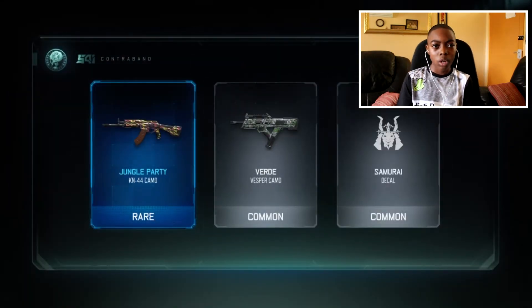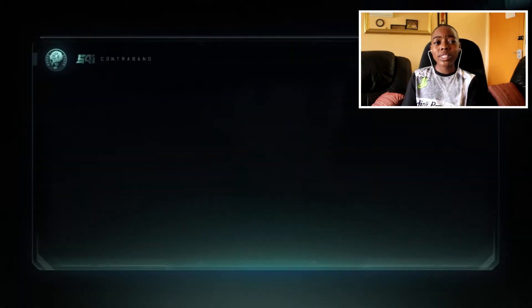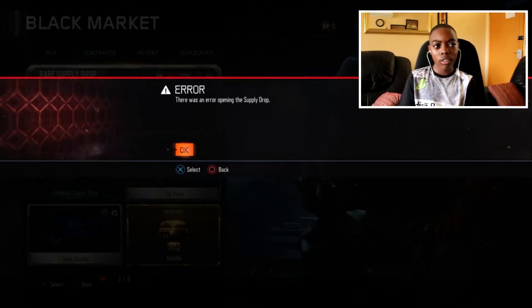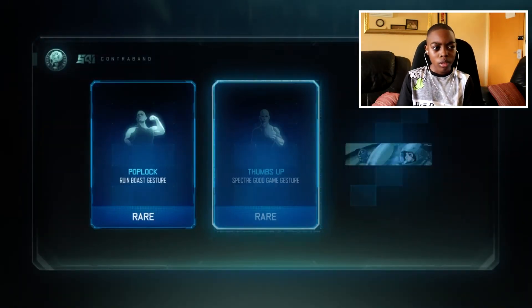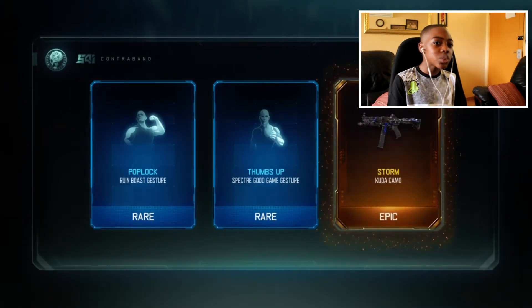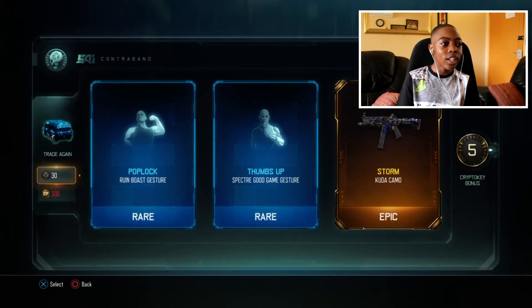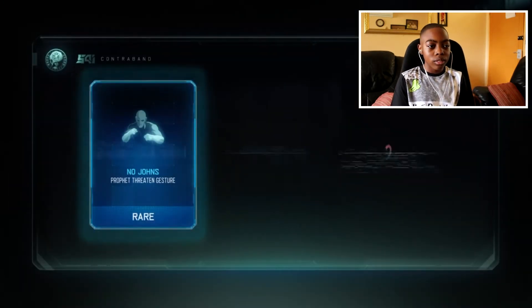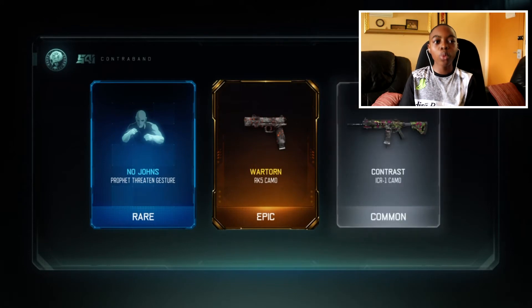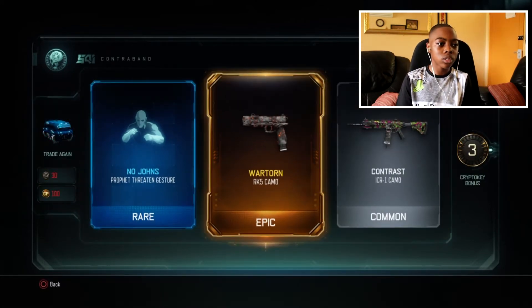I hope we have a nice thing. I didn't think that we are making it well. Okay, I hope we have something very nice. Oh, we just unlocked something nice! Let's look at another one.